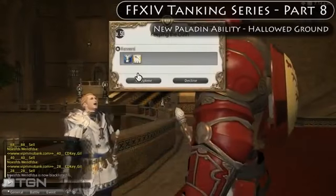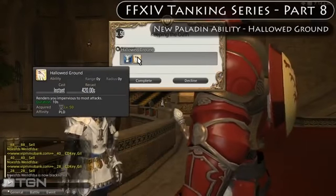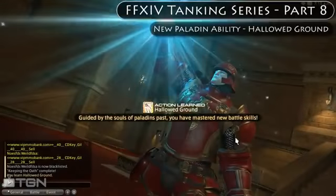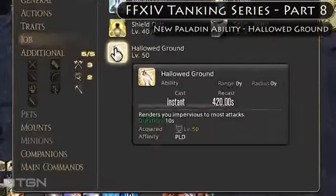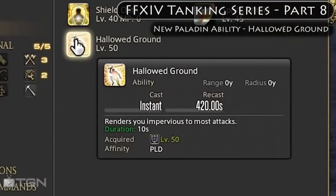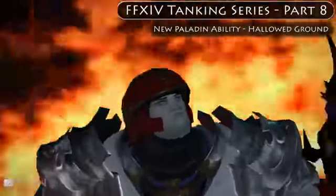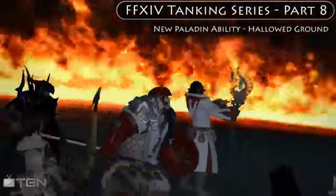After turning this quest in, it unlocks the Paladin Hallowed Ground ability. Hallowed Ground is a defensive ability that makes you immune to most attacks and it has a lengthy 6-minute cooldown. It goes without saying that Hallowed Ground is a great emergency ability.